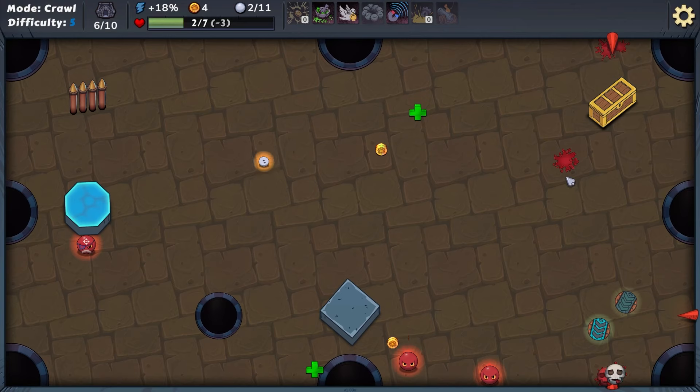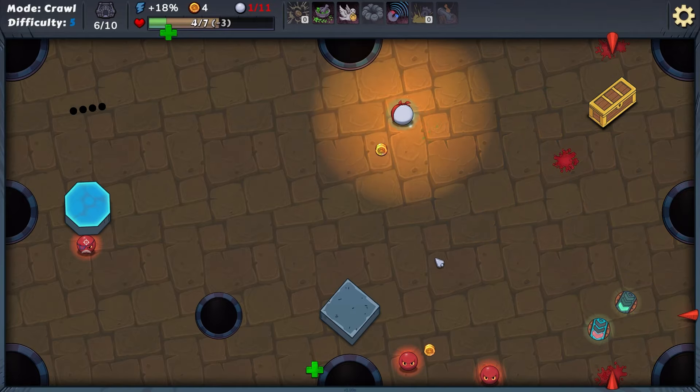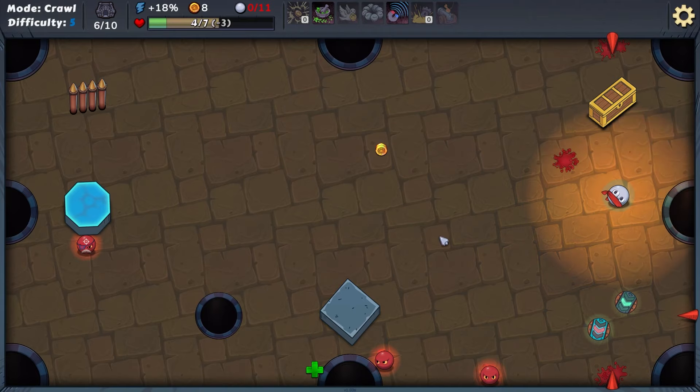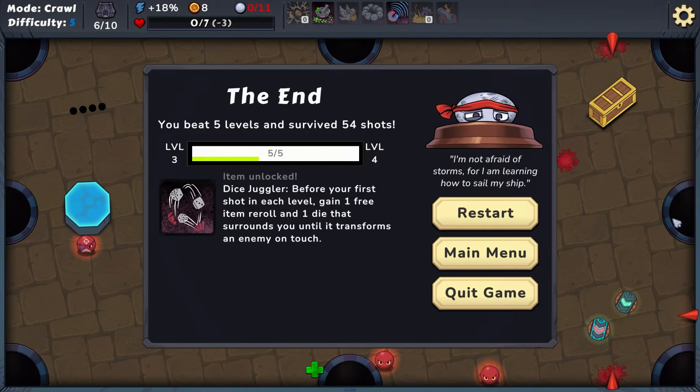We need to get this health — I think the health is our only shot here. Let's just work our way over. He's gonna hit us — no way, it's fine, everything's fine. We're gonna take three damage. Please don't kill me here — that'd be the end of it. That's crazy.